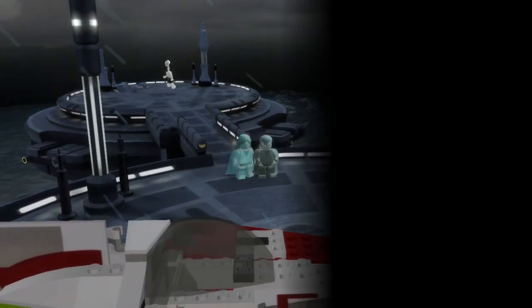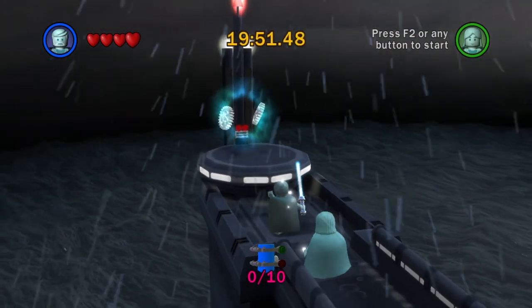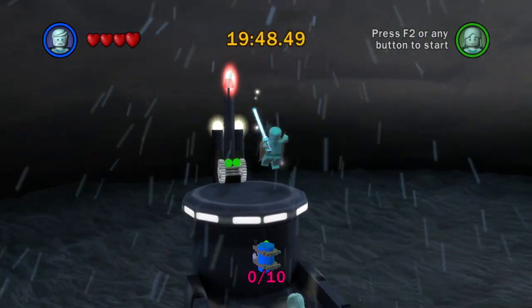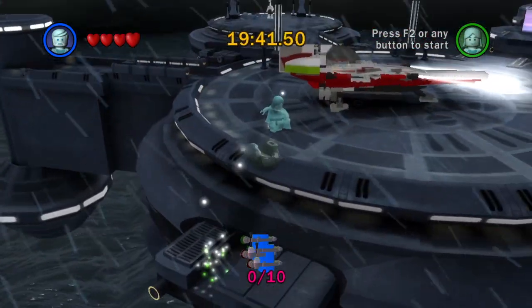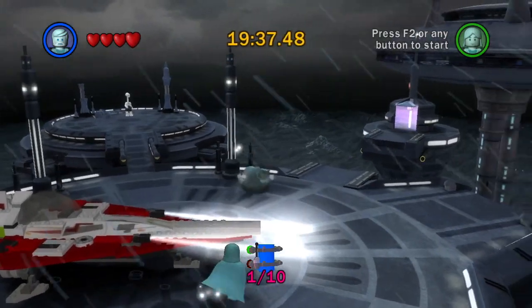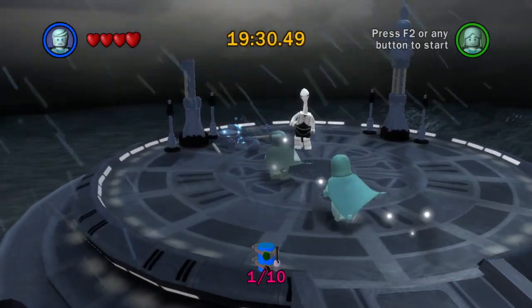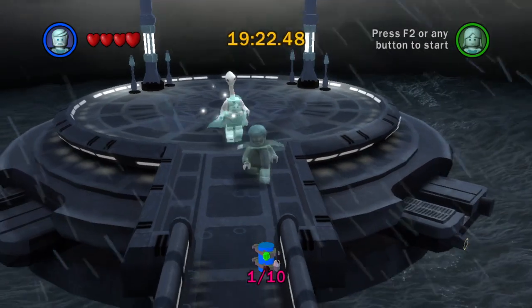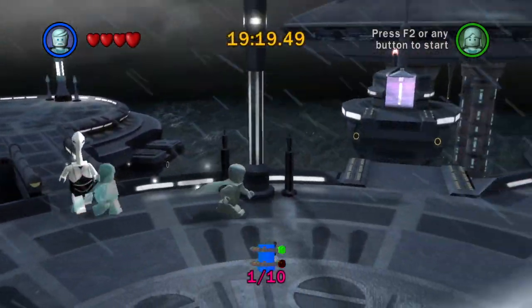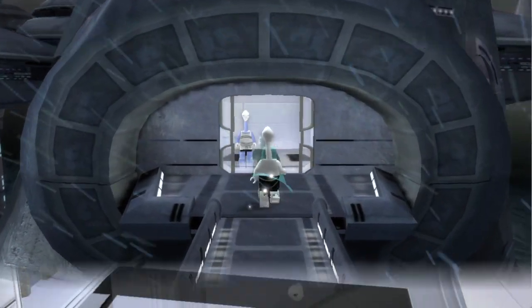With the Phantom Menace done, we are going to jump straight into Attack of the Clones. I'm actually starting with Discovery on Kamino because I don't really feel like flying the speeder in Bounty Hunter Pursuit. I just get a strange feeling that level is going to be very spread out and will require a lot of searching. This level I would imagine will be a little bit easier to find them. It's a short level and Attack of the Clones has the shortest levels — it's the episode with the most short levels in the entire game.